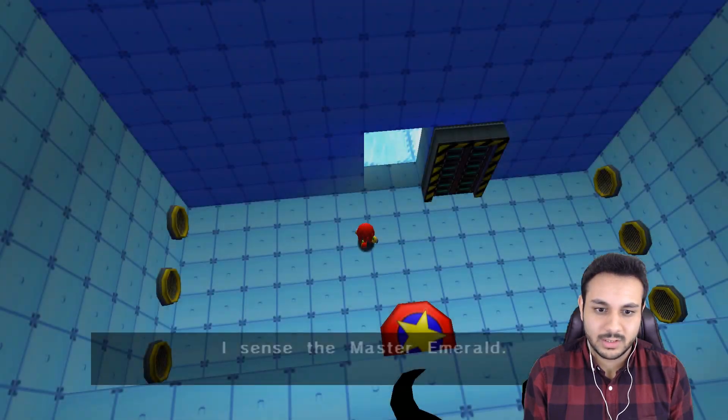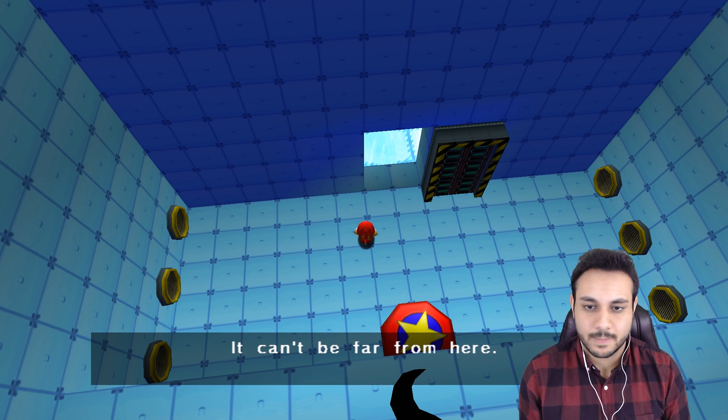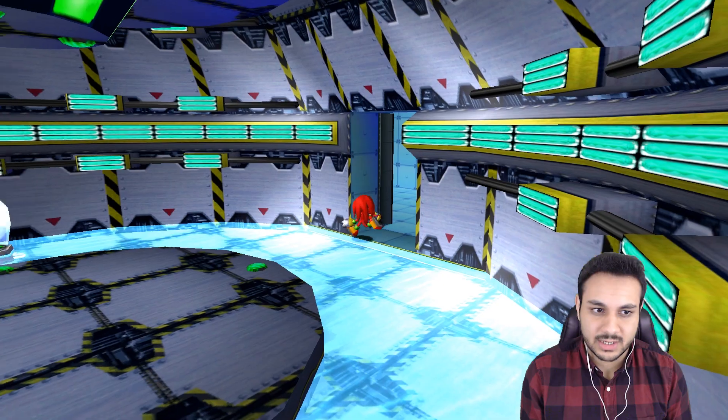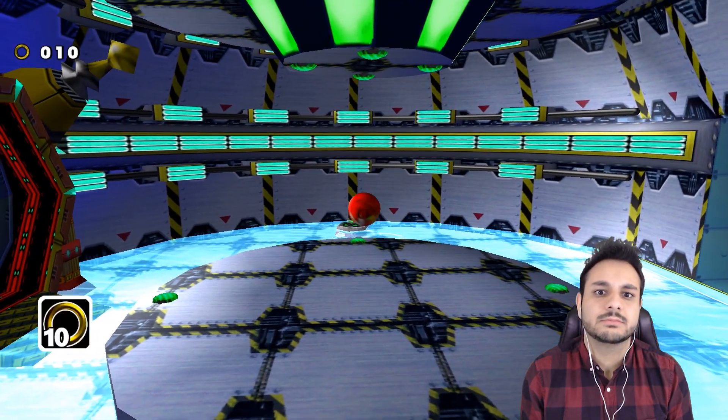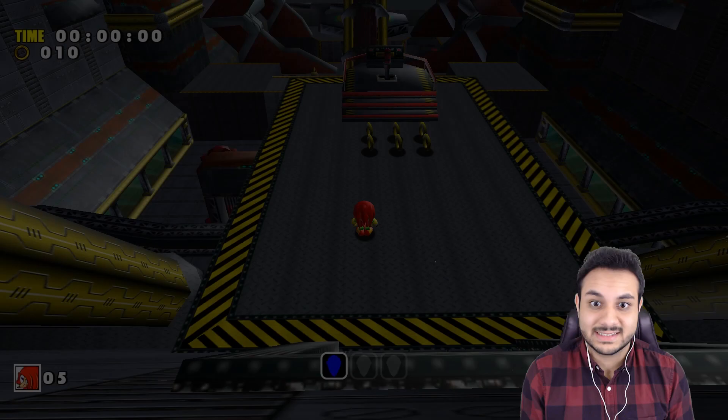I want to get as many emblems as we can before we try to get all of them some other time. Let's go into this gigantic pool that has a secret room in it. Don't ask why. And apparently it takes us straight to the freaking Sky Deck.